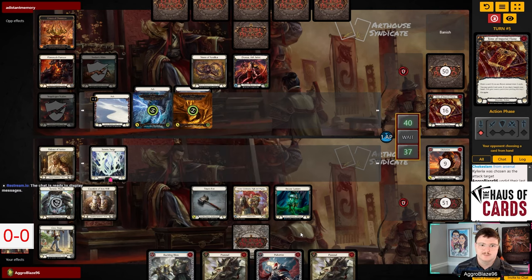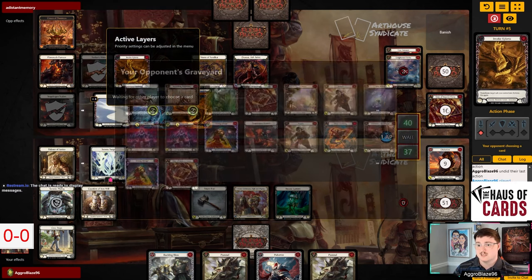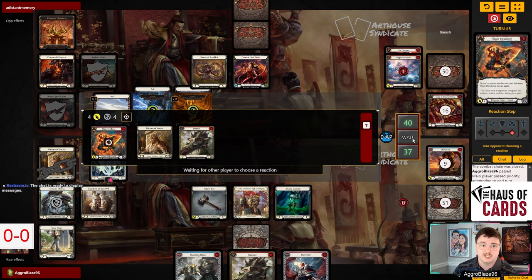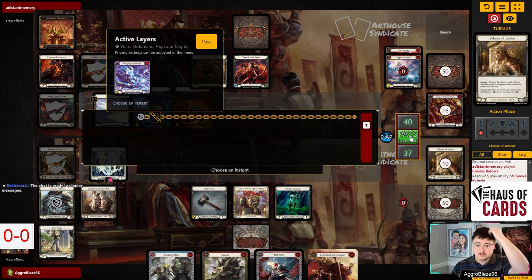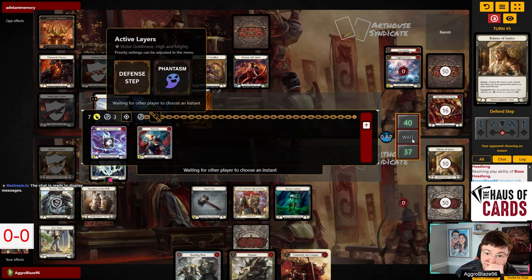Double Pummel is tough - that's scary. We could block with a Pummel and a Balance of Justice since this is a Tome turn, and then just go ahead and pop it. We just get to block four and then crack this and see what we draw. I think we'd be silly not to give up the Pulverize here - just go ahead and pop this with the Pulverize. They don't get to make a copy of anything, so I think that's okay.